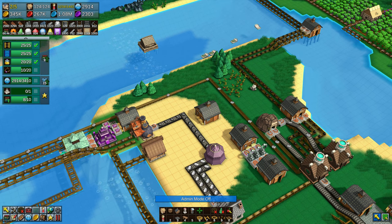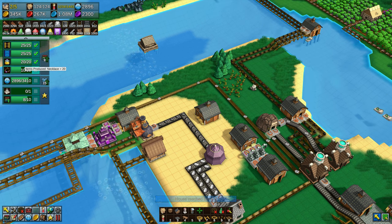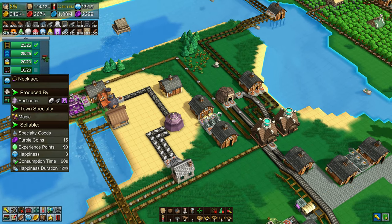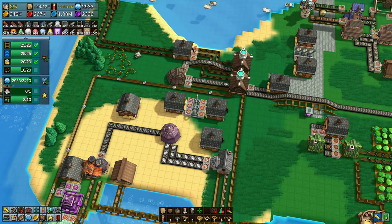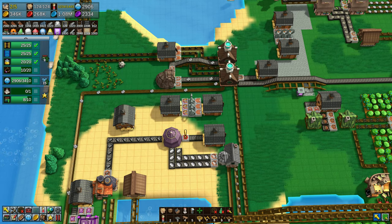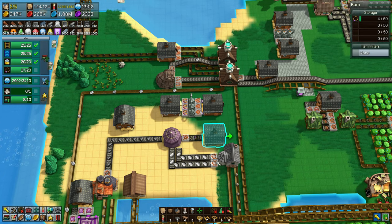Now we have progress on the necklaces - 10 out of 20. And down at the bottom of the screen you can see we are using iron ingots, not gold ingots. I don't know if I ever used the gold ingots - maybe I don't remember. So we just need to get the output put into a barn so that we can make more, because it only holds 10. As soon as we switch that to necklaces, it should take them out, which means more are allowed to be made.